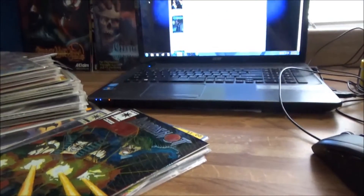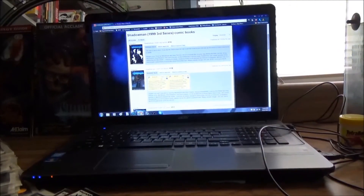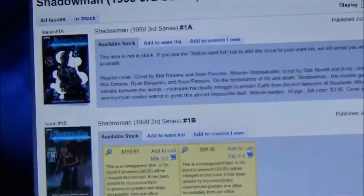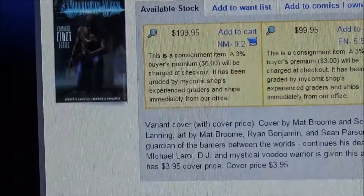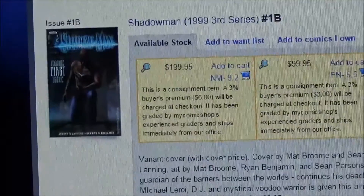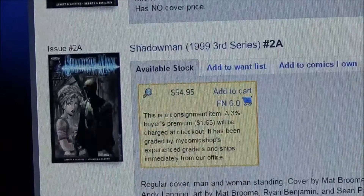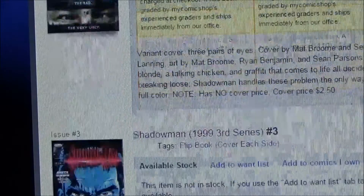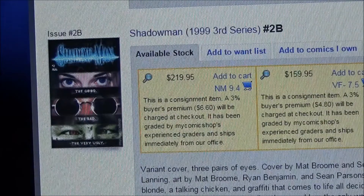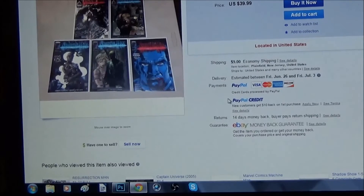That's pretty well my collection. Once I finish all the Jack Boniface ones, I'm going to start collecting these — the 1999 series. On mycomicshop.com they have a lot of different variants, but some have low print runs so they're priced crazy, and they're all graded mint condition. If you hop over to eBay you can get all of them for like $40. Anyway, rate, subscribe, and I'll talk to you guys later!